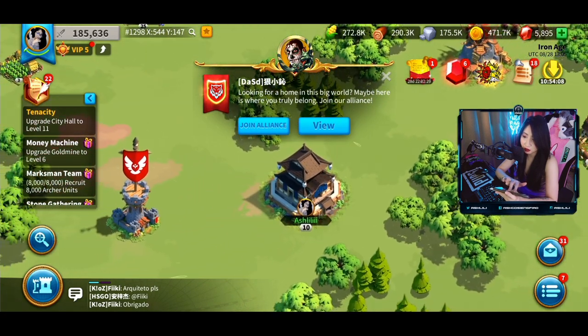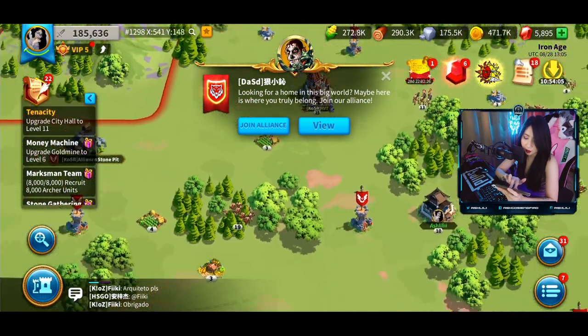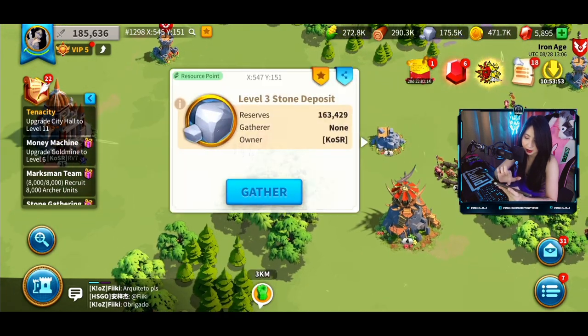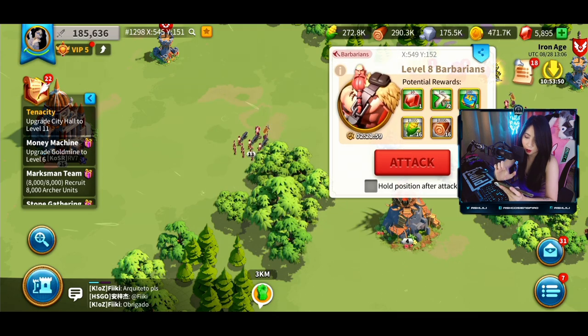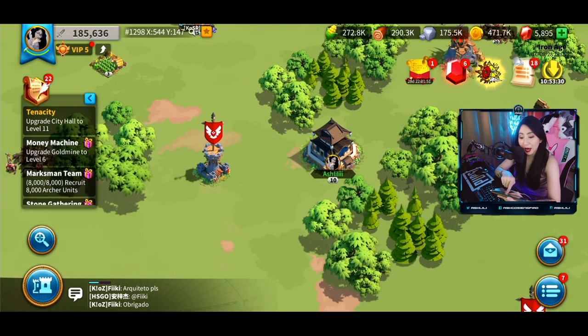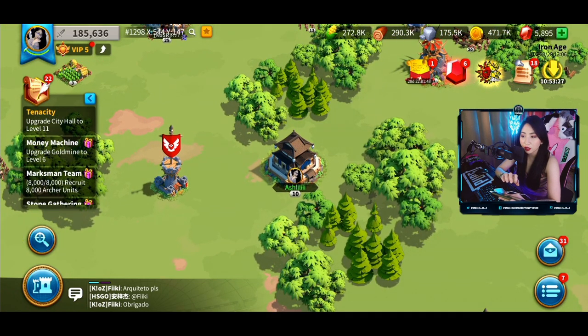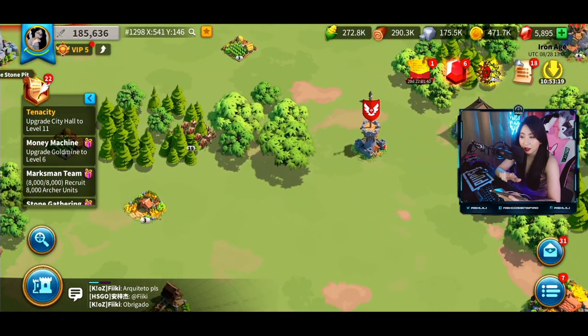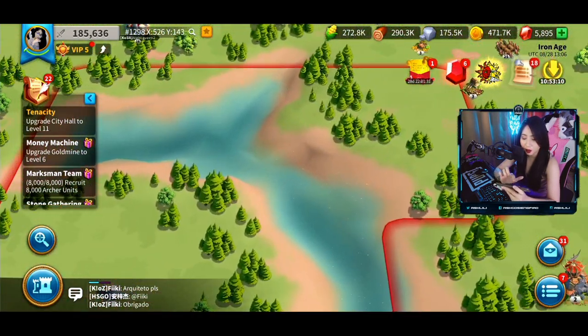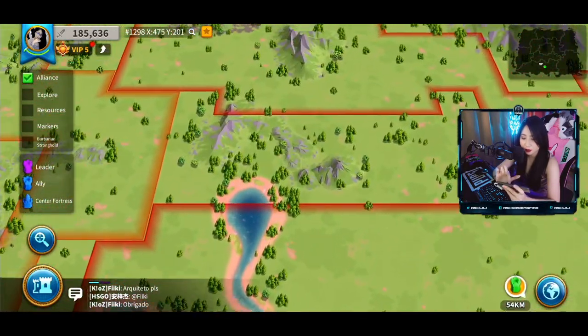The infinite zoom feature allows you to transition freely from world view to individual bases to barbarian posts. You can see barbarians, stone deposits, and more barbarians to kill later on. All of the action happens in real time, so while your base is progressing, the same goes for your allied or enemy bases. The map also features natural obstructions such as rivers, mountain ranges, and strategic passes that must be captured to gain entrance to neighboring regions.